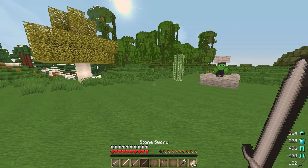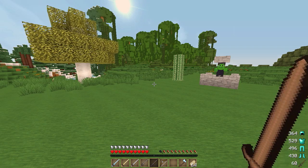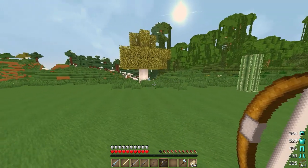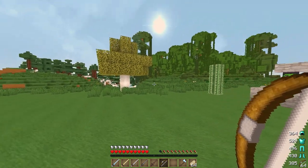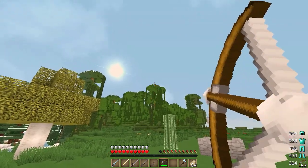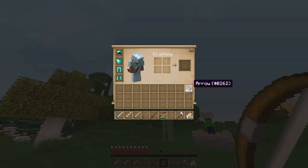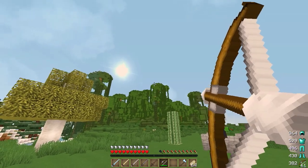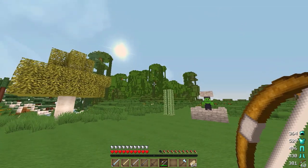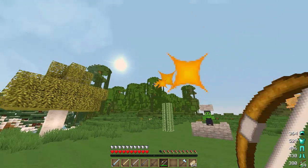For example, the diamond sword has 1562 hits, the gold sword only has 33. It also works with bows — it tells me I have 385 shots left. It also works with arrows, so as I fire you can see the arrow count going down because that's how many arrows I've got in my inventory. It saves you a lot of time having to look in your inventory to check your arrows.